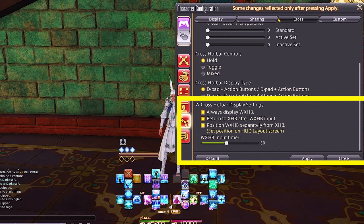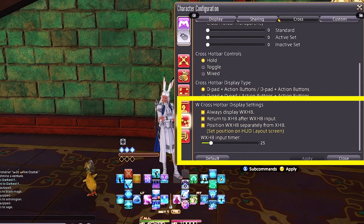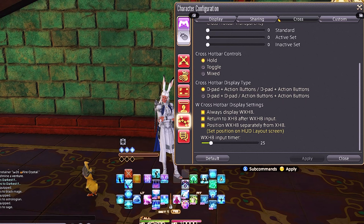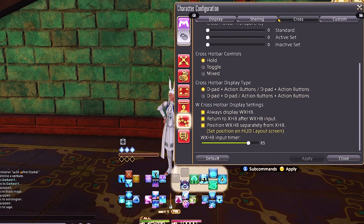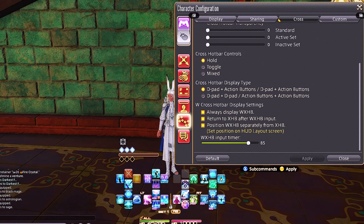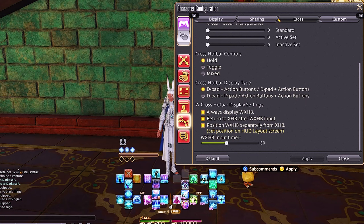The next setting is to position the second cross hotbar separately — we'll adjust this in the HUD layout screen. This timer setting is very important, do not skip this. It's personal preference and depends on your controller type. The lower the timer, the faster you have to double-press to reach the second cross hotbar. If you set it to 25, you have to input very quickly. If you raise the timer, even slow inputs will still access the second hotbar. I find 50 works best for me — maybe even 45.